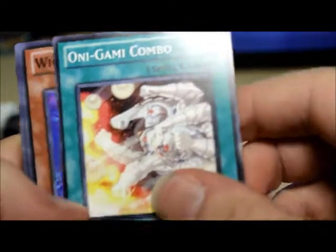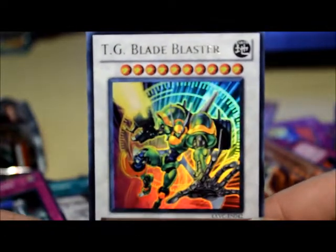Last pack — Generation Force. Onigami Combo, Windup Soldier, Gem Elephant, Drill Barnacle — love that card — Sky Star A, nothing else. So in that tin, not amazing. I've got one Ultra Rare, if I can find him. I should be able to find him easily as a synchro — there we go. TG Blade Blaster, that's all I got, but it's pretty cool. Rubman out.